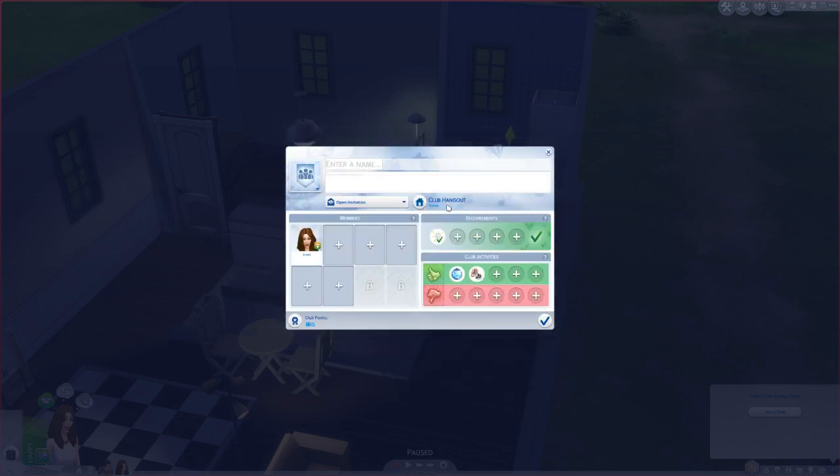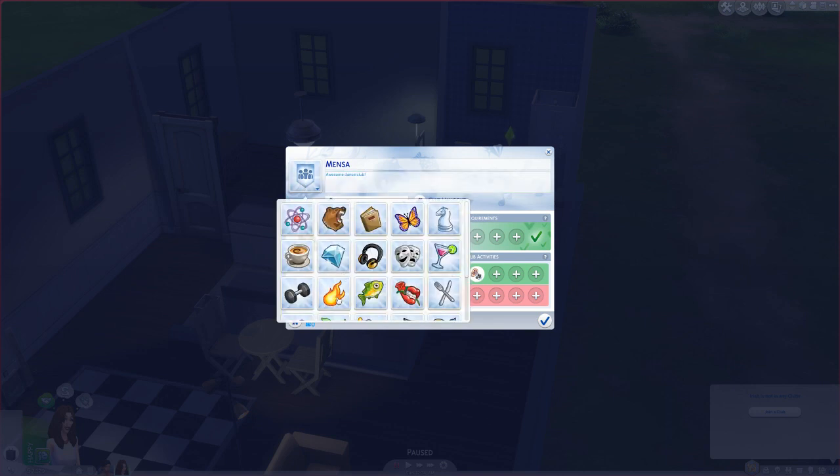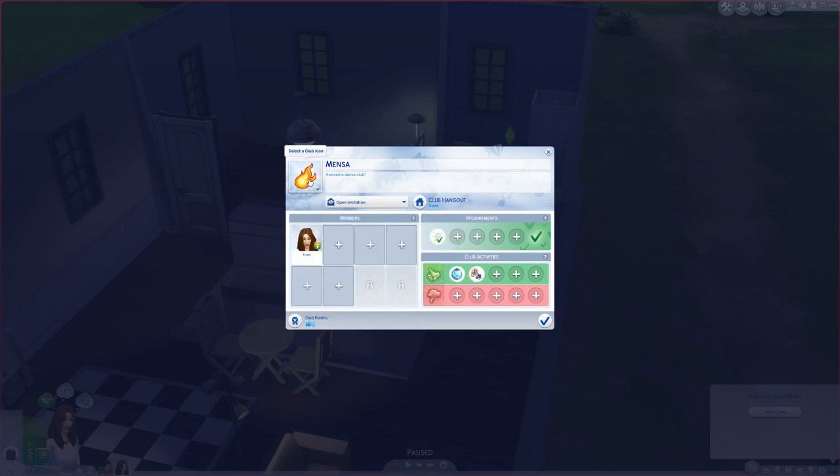We'll call our dance club Mensa. For our description, it's an awesome dance club. And since these moves are on fire, we'll make the icon fire.